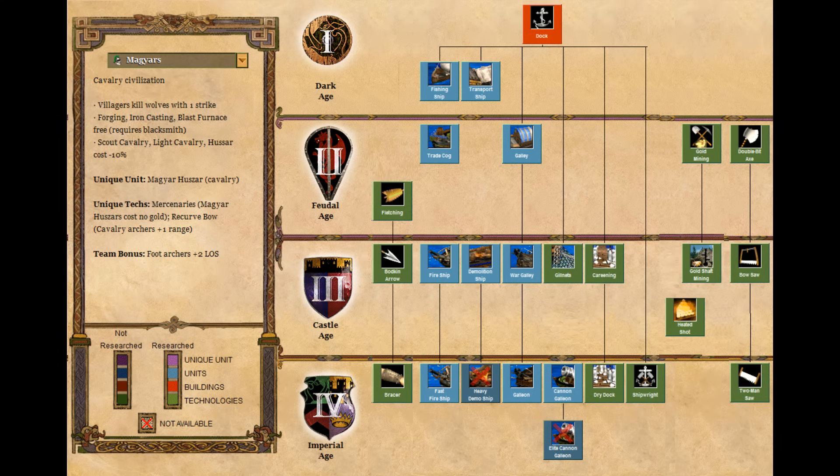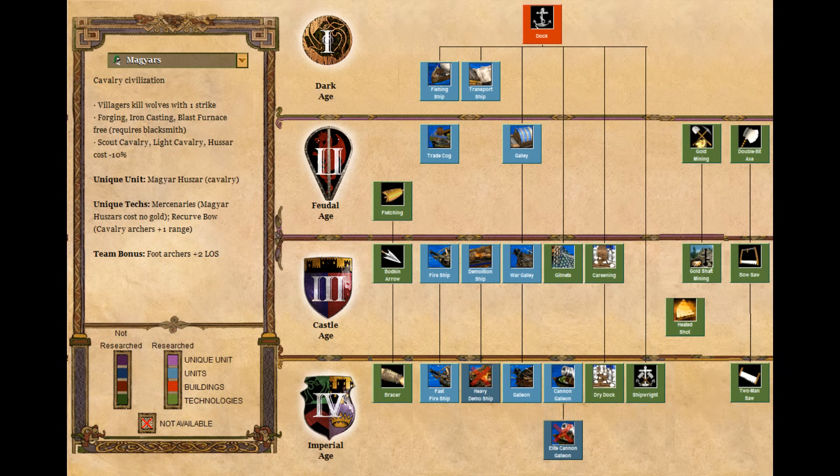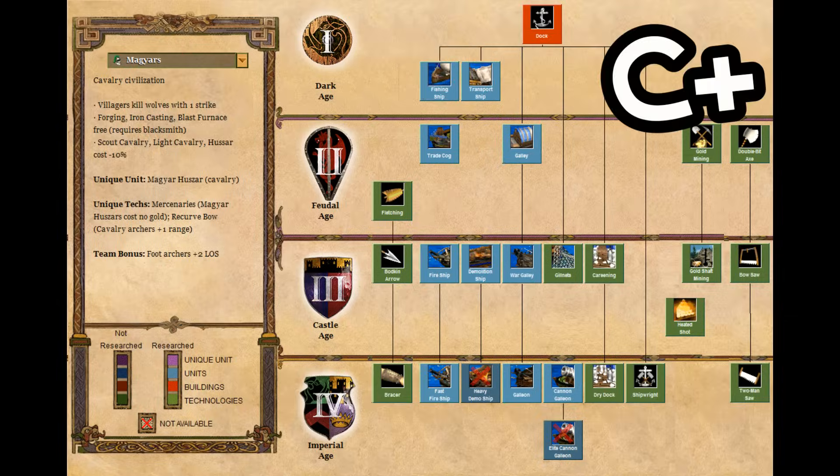Taking a look now at the navy, unfortunately there are no civilization bonuses that bolster the navy in even the most remote way, but luckily the tech tree is almost complete. They're pretty much C-minus bottom tier for taking the water early and get outpaced by any civilization with a dark age bonus. But they turn it around into a respectable B in the late-game thanks to the dock tech tree. Overall that averages out to a C-plus.